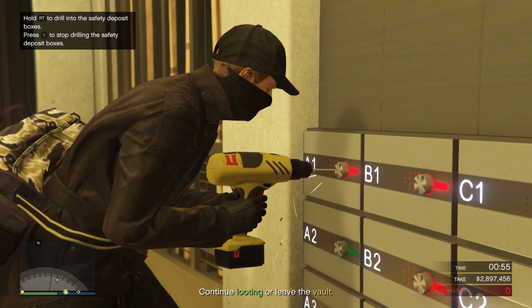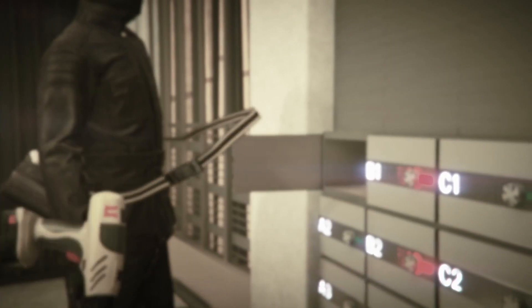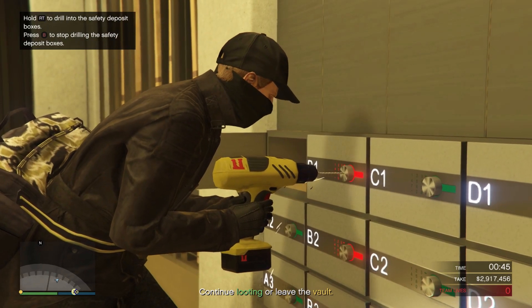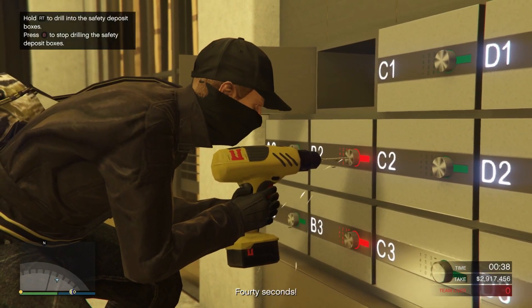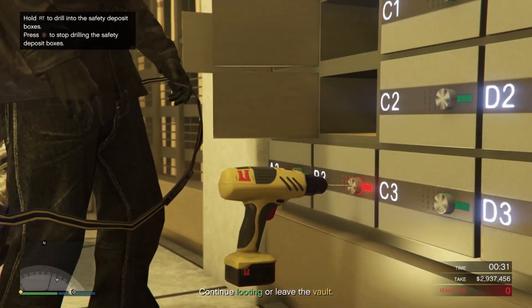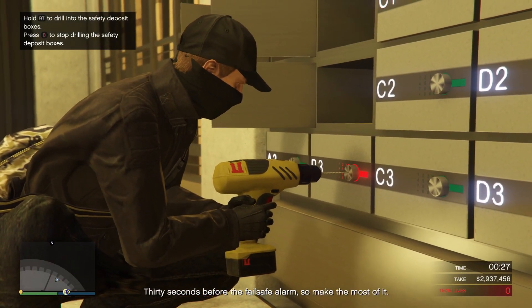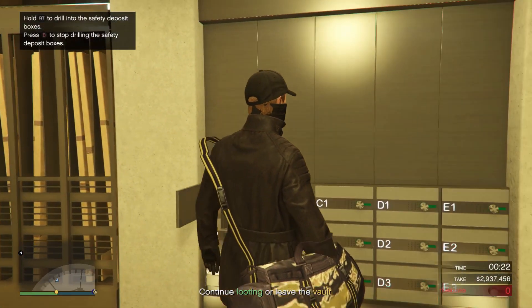For drilling deposit boxes, you can't skip the drilling animation like you can for the entire vault, but you can skip the animation for putting the loot into your duffel bag — it's a very minor decrease in time though. If you combine all these things together you can really save a good amount of time. We were able to get the elite challenge on a silent sneaky gold heist grabbing the daily vault twice, which has you running really slow after collecting all that gold and is generally one of the slowest heists even when speed running. That was mostly attributed to skipping the vault drilling.